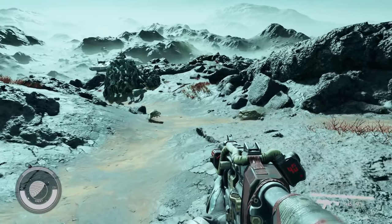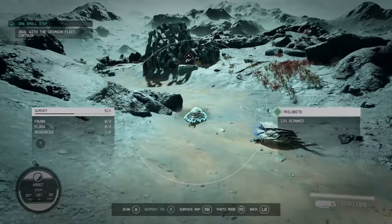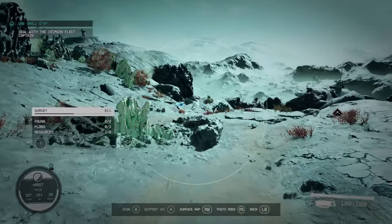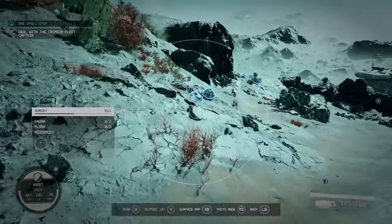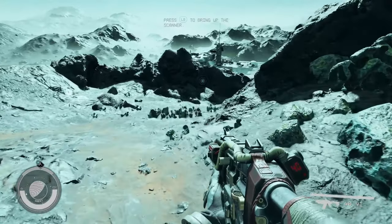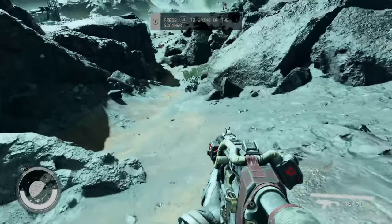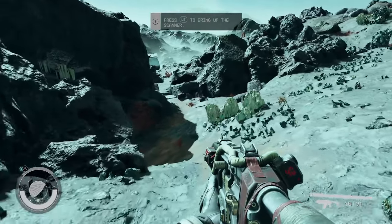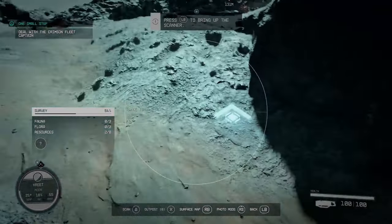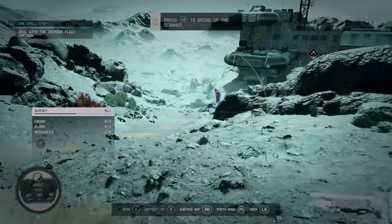'According to the scanners, the abandoned facility is in this direction.' Nice little scanner here. Every planet has unique plant and animal life that you can scan — there are all different ways of exploration in this game. You can be a straight-up scientist, just go to planets and figure out what's on them. It's pretty in-depth: lots of minerals, plants, and animals. 'Be careful — alien creatures are often unpredictable.' I rarely mess with alien life — I'm not a scientist, I'm a warrior.